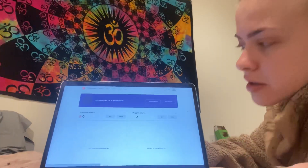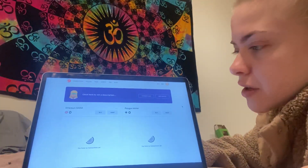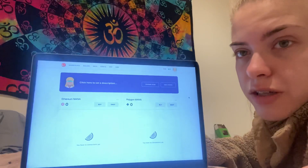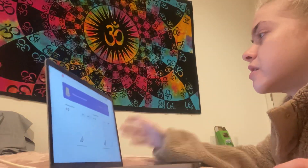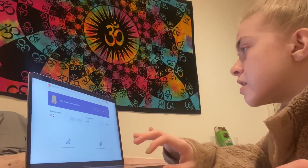Connect — okay so we just connected MetaMask. Oh look at this — 'Click here to set a description, set or change alias, edit avatar.'